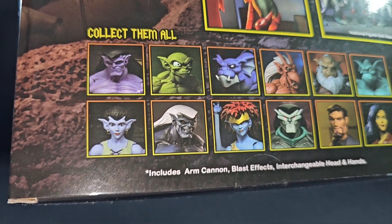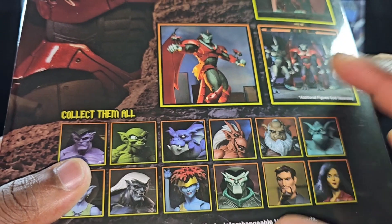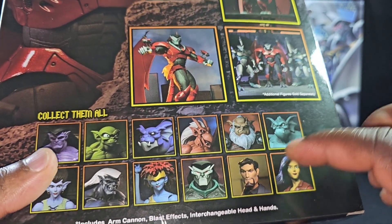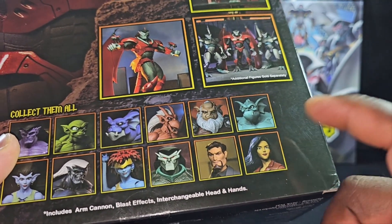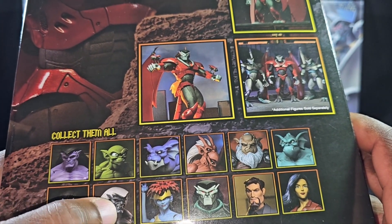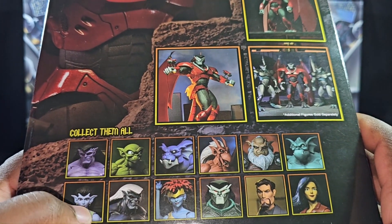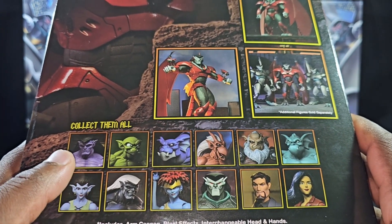Right now we do have Goliath, Thalo, Goliath's daughter, Brox, Demona, Brooks, Hunt, and a couple others in the collection. We also have this new figure and I still gotta get this girl — I can't think of her name — and I'm still looking for Lexington. Once I get Lexington, I will be doing a full review of the Gargoyles themselves: one, two, three, four, and five with Bronx, plus Goliath's daughter and Demona.